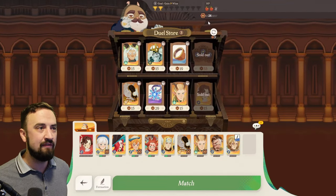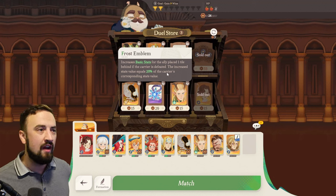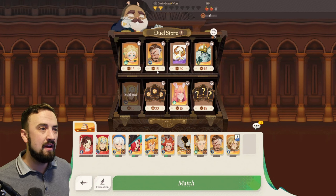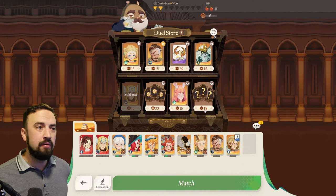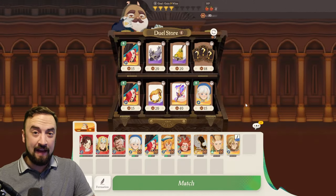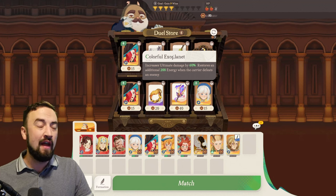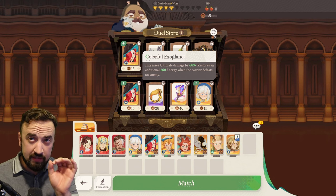Let's play one more. I just pumped Vala up once, I have 24 coins left. I'm looking at my rarer gear — I haven't seen any gear I like yet. There's an upgrade for my tank, I'll snag that. I'm going to play a few more rounds and then cut. I picked up a couple more wins and now I'm starting to get some of these yellow gears. The Colorful Exoplanet, for example — look how powerful this is. Once you see gear that fits your team comp this much, that's when you start investing into it.